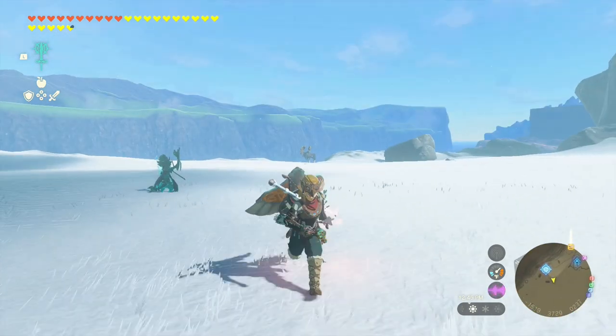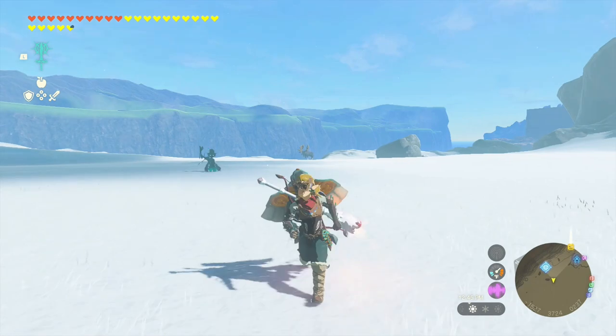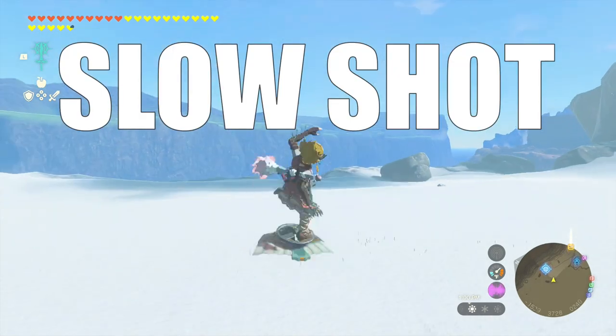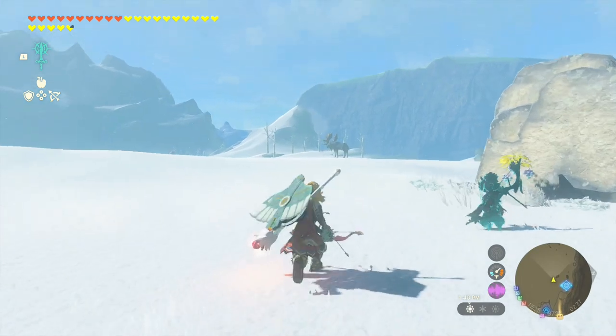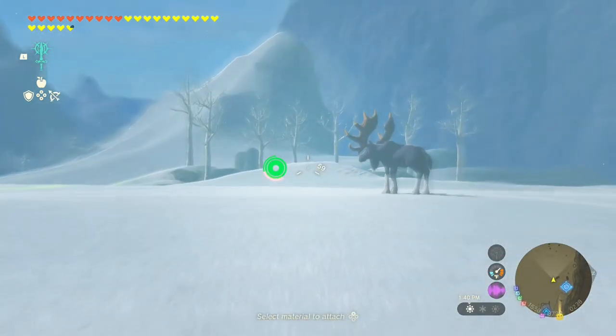Another huge reason why you may consider fusing a wing to your shield is because you can go into the slow shot with your arrow and shoot anything you want. In motion, press L2, jump, and then A, and go into your slow motion to shoot.